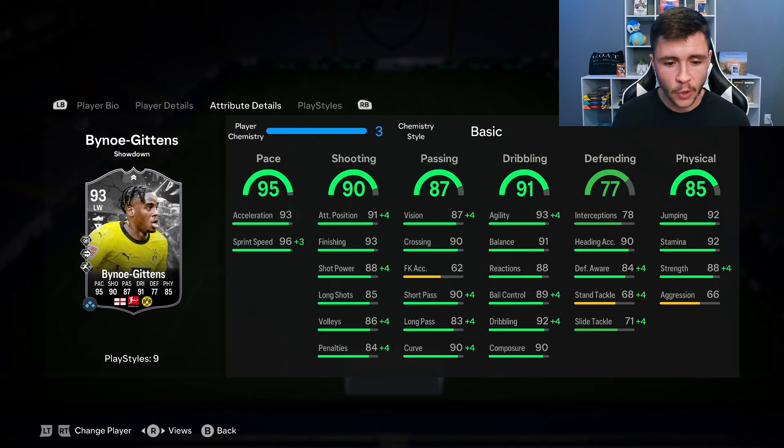He has 95 pace overall with 93 acceleration and 96 sprint speed. Pace and dribbling are probably the two standout stats for the card. You can give him the Hawk chemistry style to get really close to maxing out the pace. The 90 shooting is going to be a really important stat because we need him to be very clinical. He has 91 attacking positioning, 93 finishing, 88 shot power, and 85 long shots.